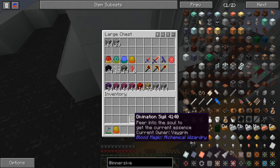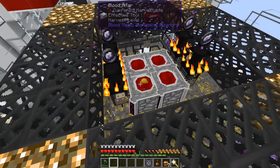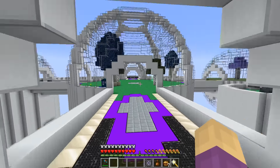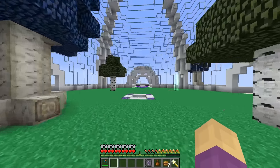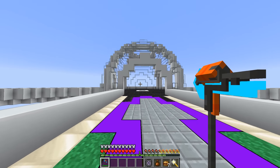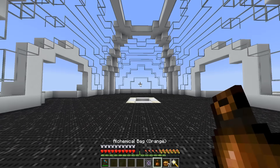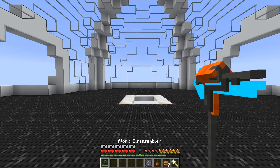We've done a whole bunch of blood magic. I'm going to take a break this episode and we're going to delve into something different. I have a million LP now — the network is capped. In my first slot I do not have my normal obsidian paxel — I have an atomic disassembler.